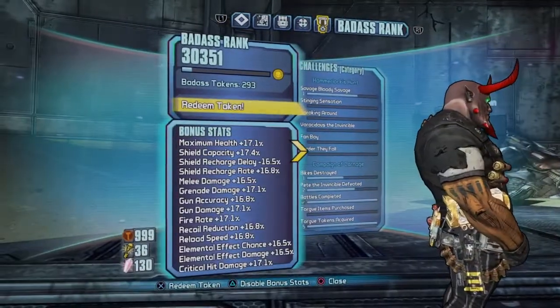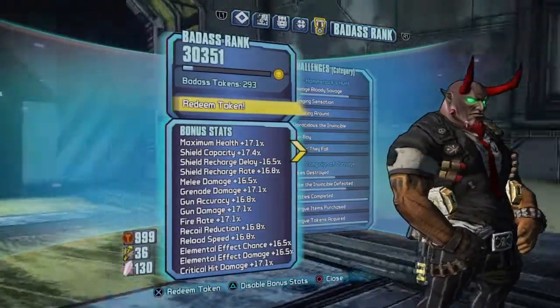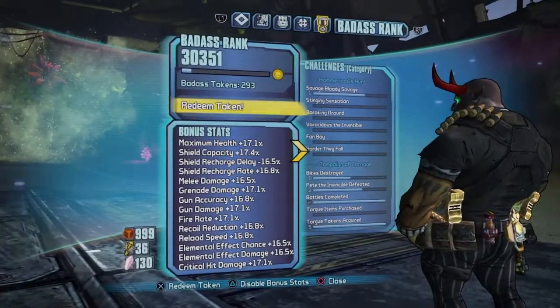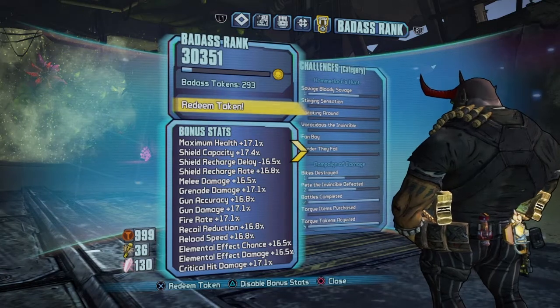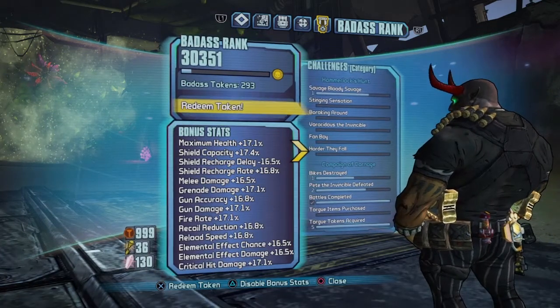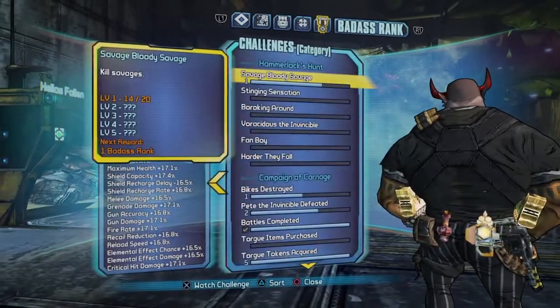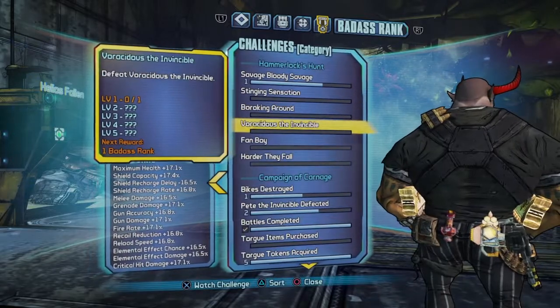Once you are done and you have zero tokens, you can do this glitch again. You cannot stack them up — you have to spend them all and then do the glitch all over again, and you keep repeating it. The more rank you have, the more tokens you get, and that's why I get so many at a time. To get more rank, I think you have to complete challenges.